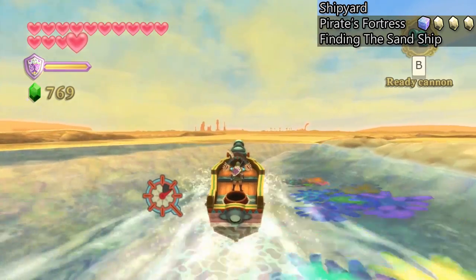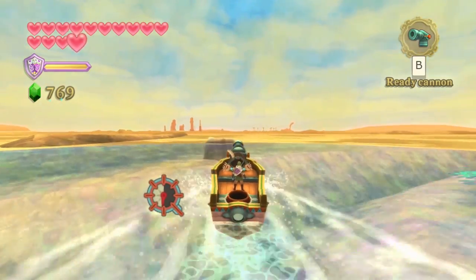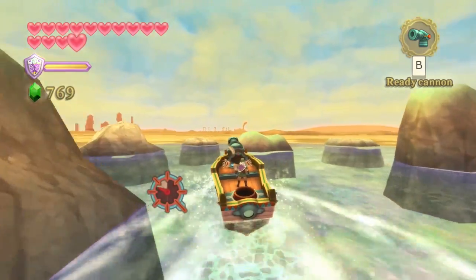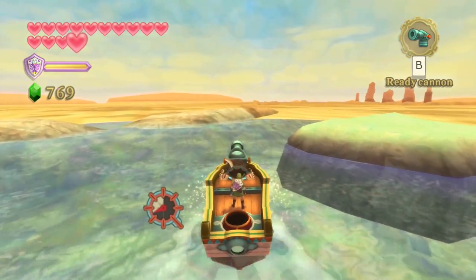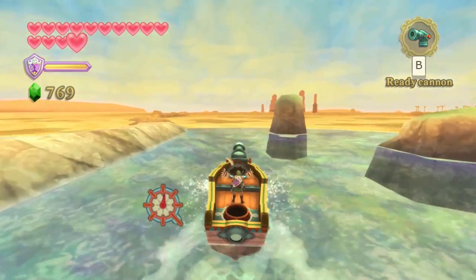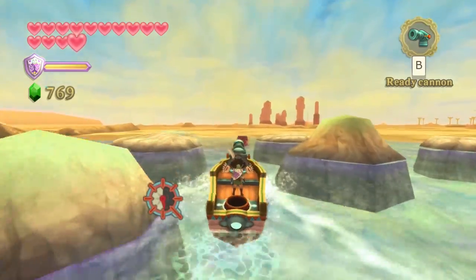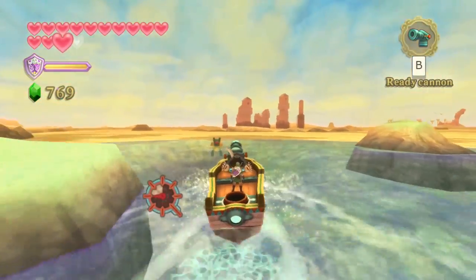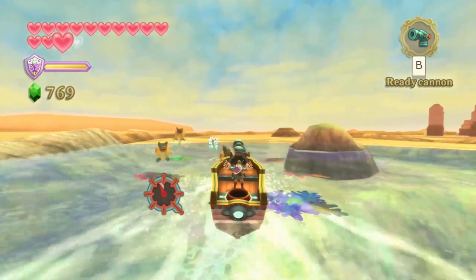Now we finally have access to the left side of the map now that we have the sea chart. It feels a little arbitrary because we can totally see everything, and if you had tried to go this way before, Skipper would have yelled at you and made you turn back. In real life, the reason you need a sea chart is because there are things under the water you can't see, so you use instruments to determine your GPS location and coordinate with the sea chart to avoid underwater hazards.